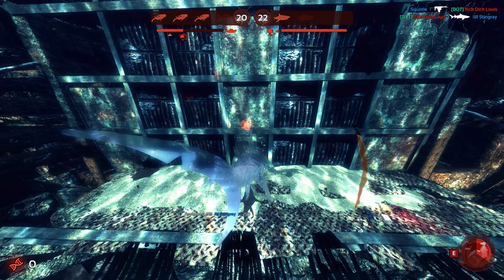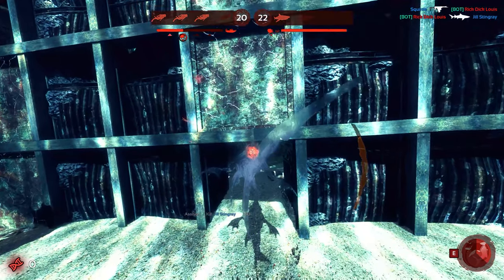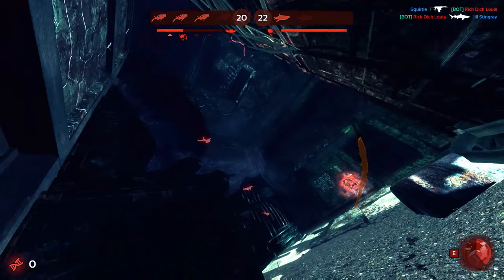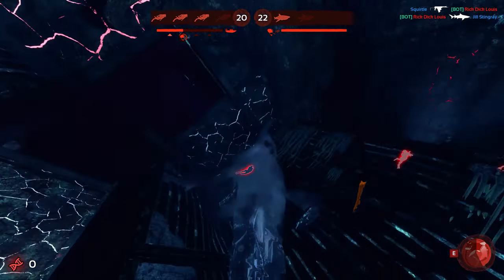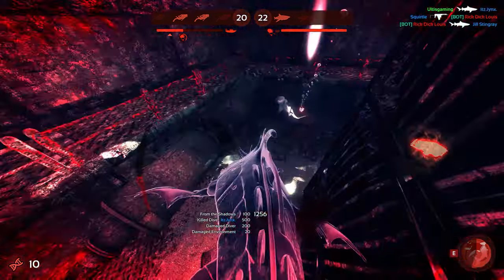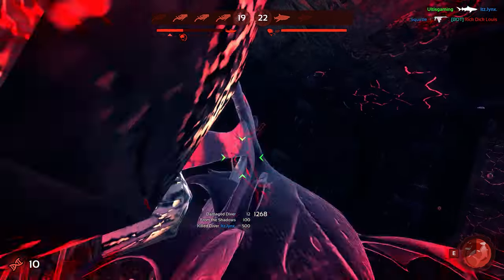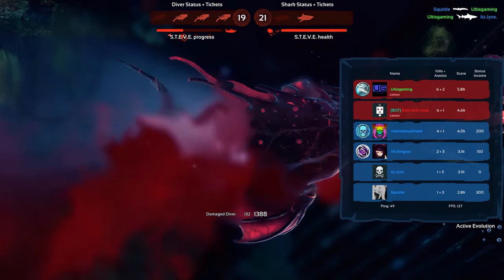For my next attack I peek in and notice a diver on the top left who's actually hiding behind something and out of line of sight from the other divers. So I decide to attack him first, as the other divers won't be able to hit me while I'm thrashing him around. Now at this point there isn't really any form of escape, so I decide to grab this diver, and I actually end up dealing more damage than I expected, but still don't kill him.